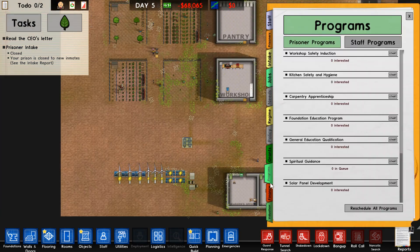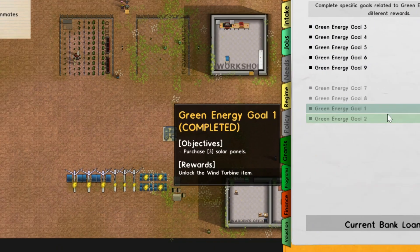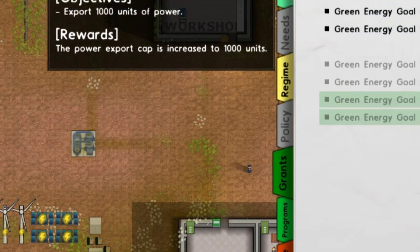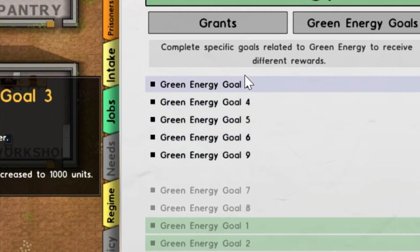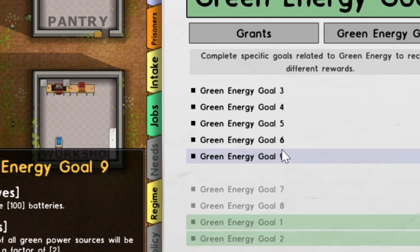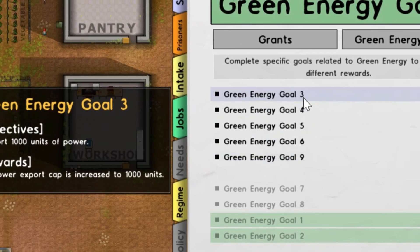For power there are also some grants. The green energy goals — goals one and two — are to place wind turbines and solar hybrids. You can read through all of these as you go along; they're nice ways to get things you haven't had yet because there are some unique rewards you'll get from those.